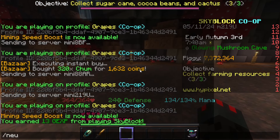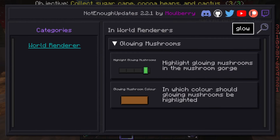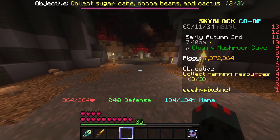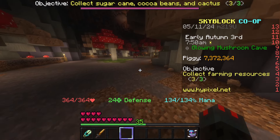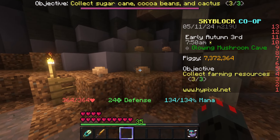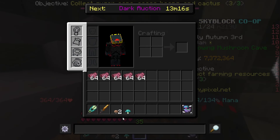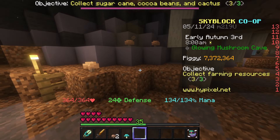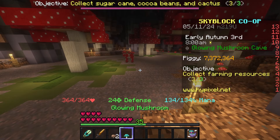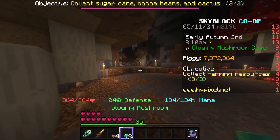I recommend that you install a mod called Not Enough Updates, because it allows you to highlight these with orange boxes, or boxes of any color you're choosing, like this. It's pretty difficult to see with the shaders, but you can easily see the particles, and when you collect them, you'll notice that you'll not only get the normal mushrooms but also the glowing mushrooms. If you collect them with your Moby Shears, you get two of them, which is why it's so good.